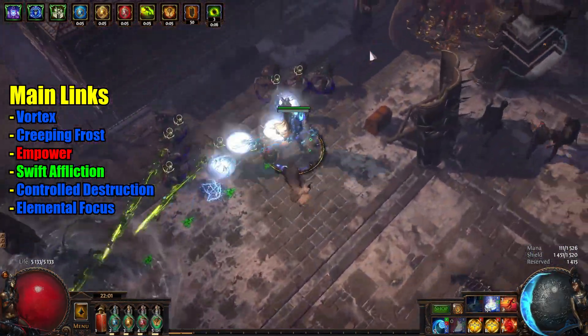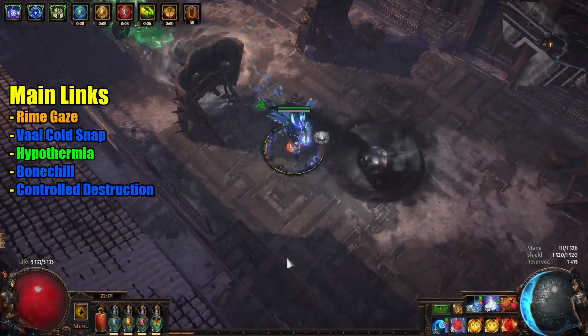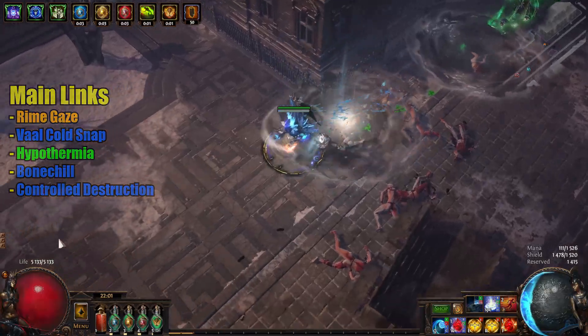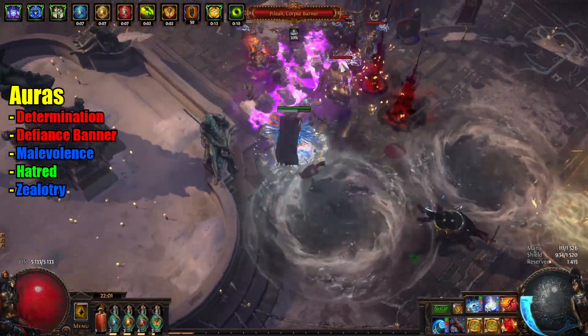We also have Vaal Cold Snap with Hypothermia, Bone Chill, and Controlled Destruction. And if you're using Rimgaze, here is where you would put the links. For auras we're using Determination, Defiance Banner, Malevolence, Hatred, and Clarity.